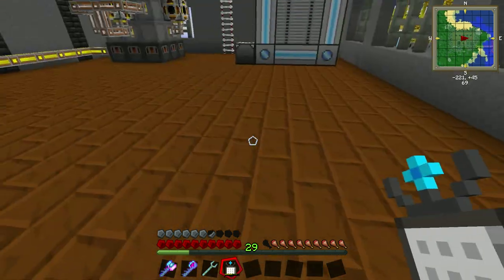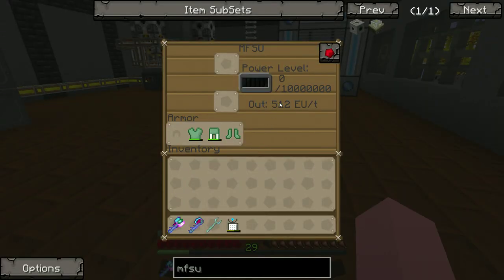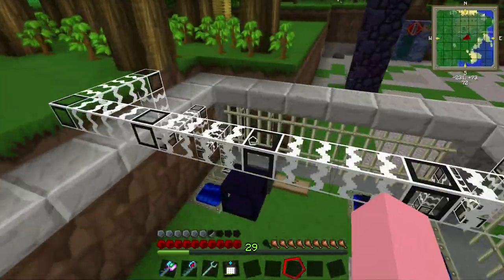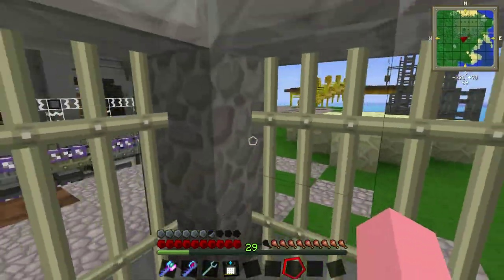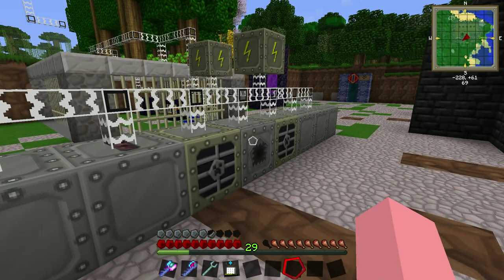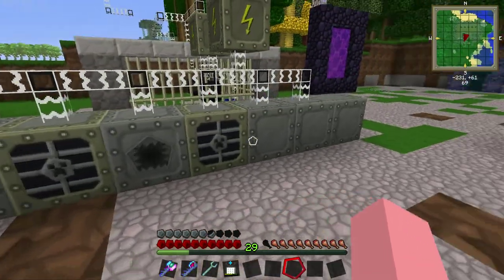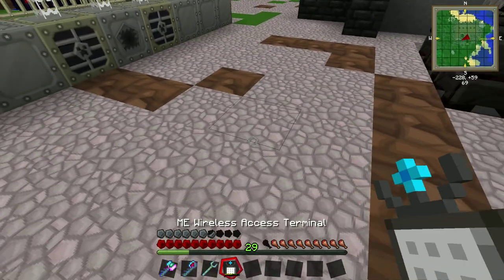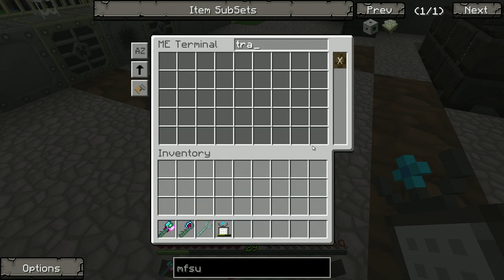So the problem with the MFSU and what we're going to need to be careful with is that it is high voltage — it spits out 512. This over here is medium voltage, so we need to kick our machines up from medium voltage to high voltage. Each of these are going to need one more transformer upgrade. So I need 8 machines. Let's go ahead and do eight transformer upgrades, and we're going to test these with one setup first — that way there's a possibility we may actually need to give it two upgrades if my numbers are off.